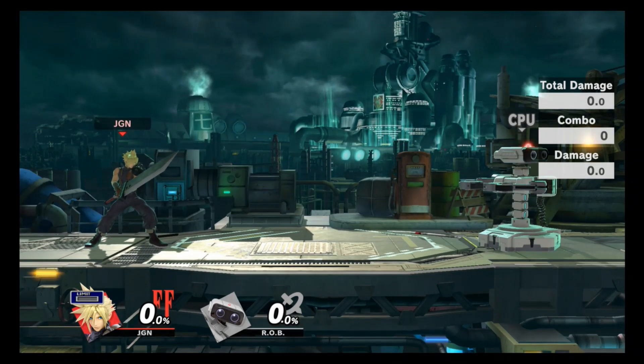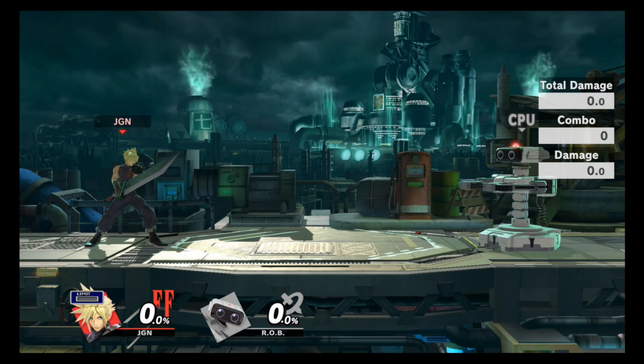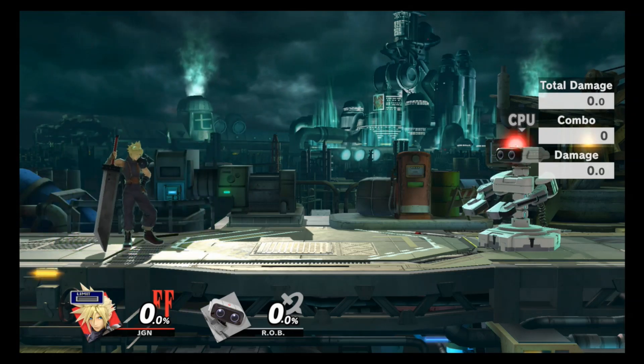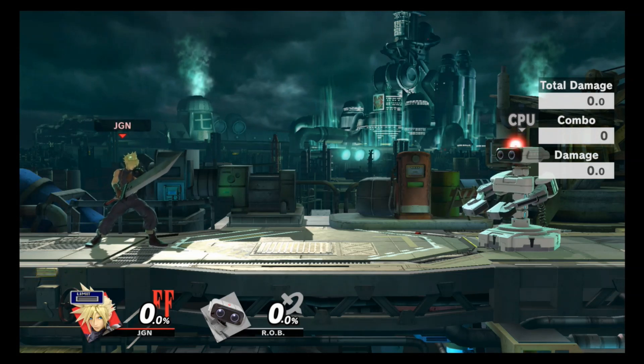With all my guides I love to start off with some basic, simple things — things like the taunts, your jab, your dash attack, and your tilts. We always start with taunts: this is your up taunt, your left and right taunt, and then your down taunt. Nothing too flashy, just kind of cool to have in case you want to taunt on your opponent.